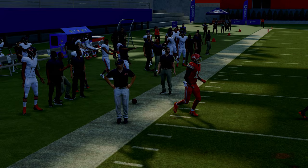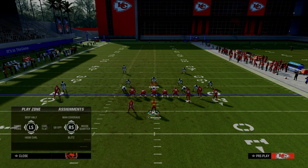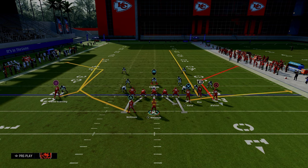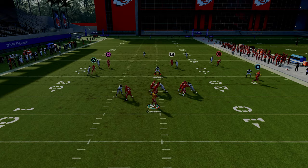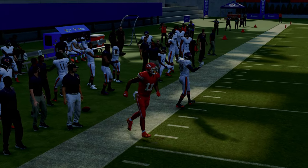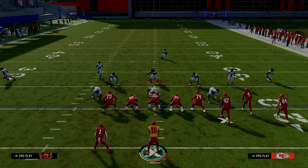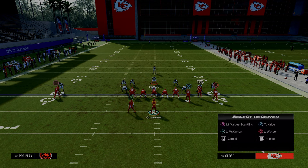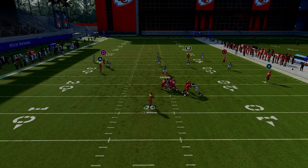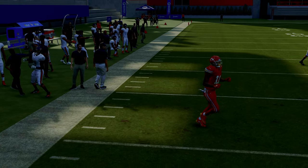You're always going to have this C route against zone coverage. One of the most popular adjustments is to put the solo wide receiver's outside cornerback into an outside third. When the wheel cuts to the sideline, that third stays on the running back, and you can throw the C route over the top. Whether it's cover four or cover three, it doesn't matter — this C route is going to be open consistently when you put the running back on a wheel, running to the wide side.